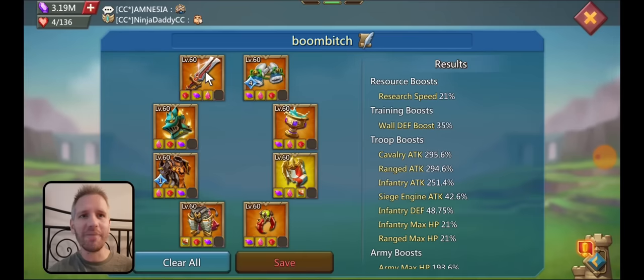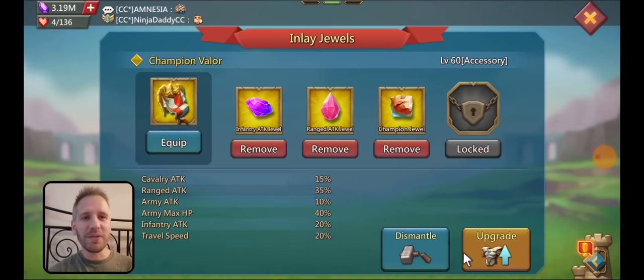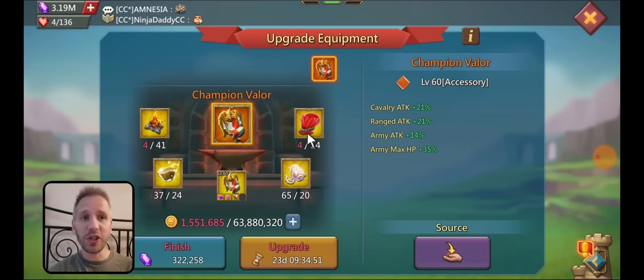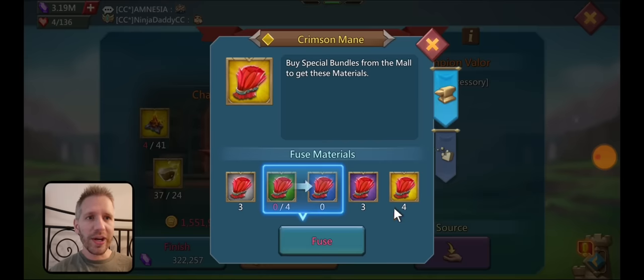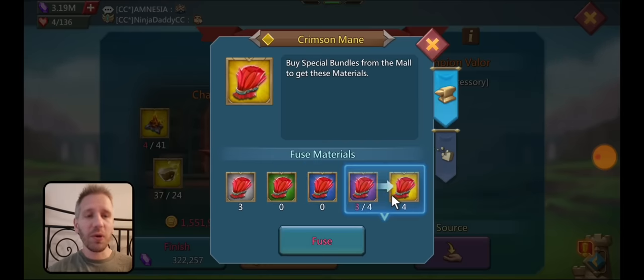I'm not going for the cav main hand, I'm not going for the champion helm, and I'm not going for the range body because that only has ranged attack in it — it's not helping my mix stats. I did get the champion valor last time, so there is obviously an option to go for the mythic version of that. I need 10 more crimson mains. I'm starting with three commons, zero uncommons, zero rares, three epics, and four legendaries.